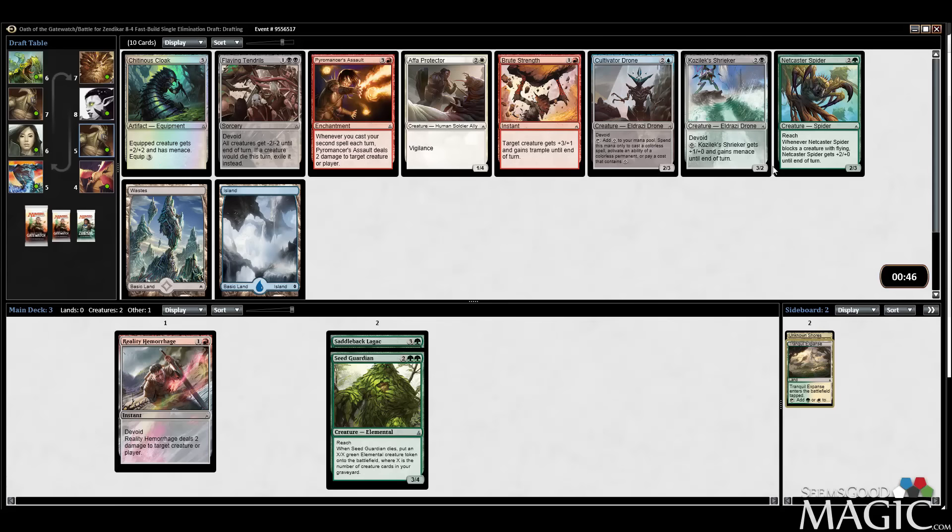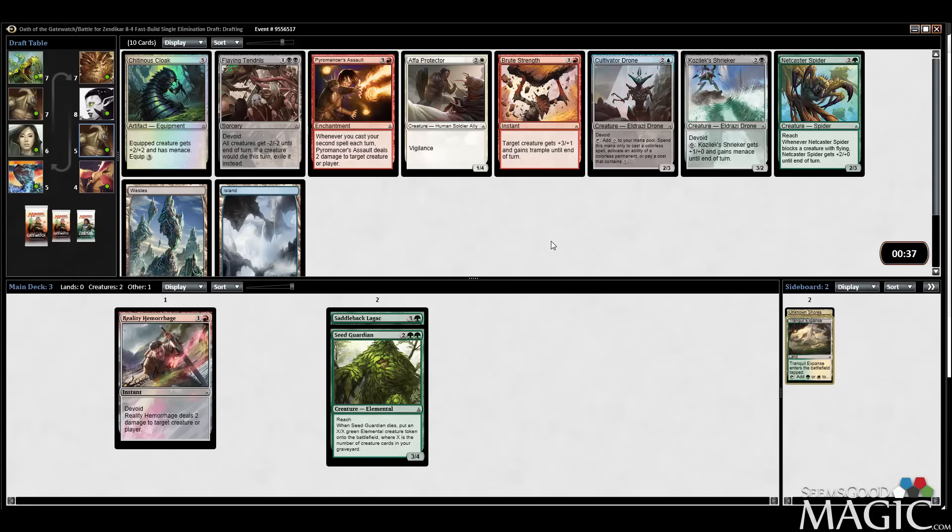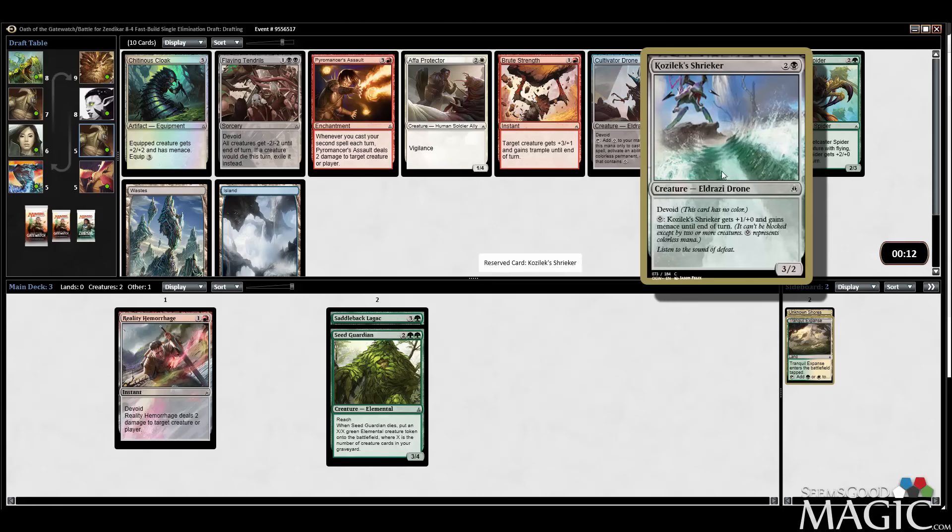I could take the Spider to stay with green, but Shrieker's pretty good. I like Shrieker more than Spider, so I'm just going to take the Shrieker. It's a sixth pick — not necessarily a sign — but Shrieker is good. I've really enjoyed this card in the format; it plays so much better than it looks.